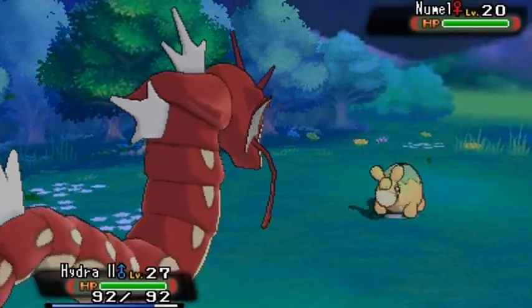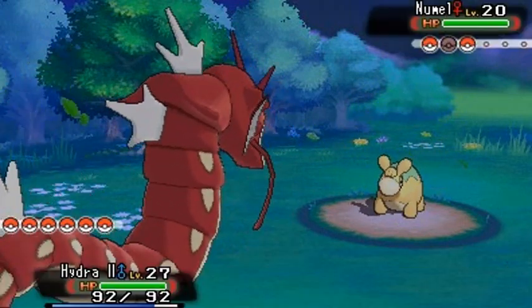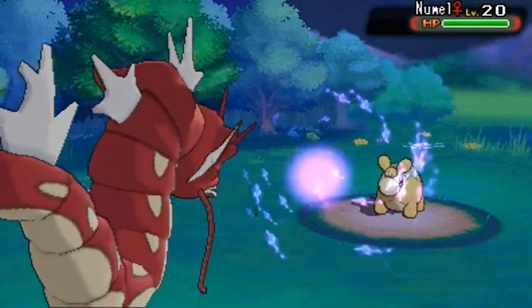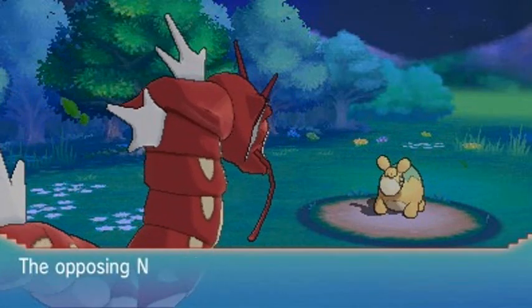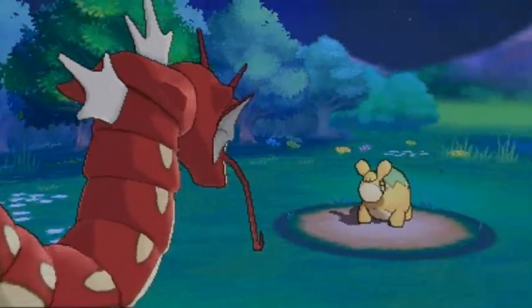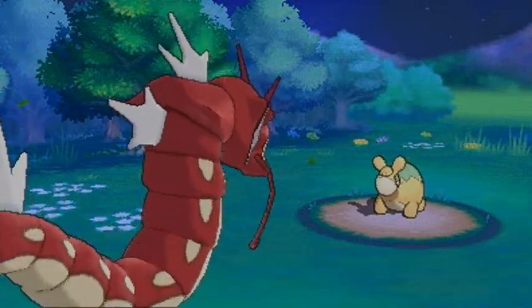Let's go to Hydra 2 even though it doesn't have water attacks — it has good typing. Next up: Numel. I'll be intimidating it with my blood-red Dragon Rage. You're gonna be using Focus Energy for no reason because here comes Dragon Tail. And now it's using Amnesia — why are you using Amnesia? You suck.